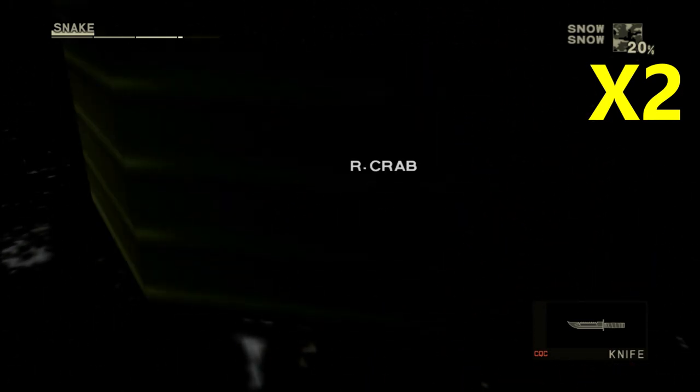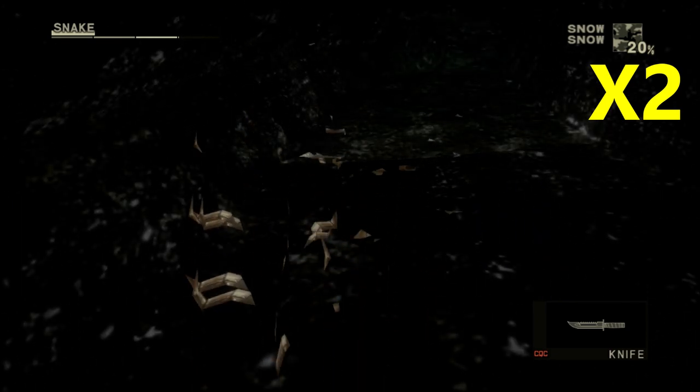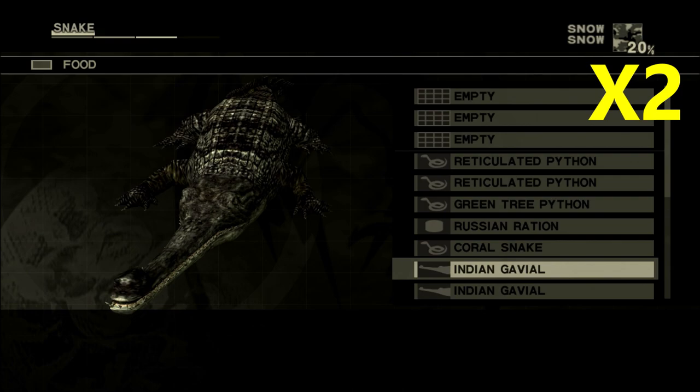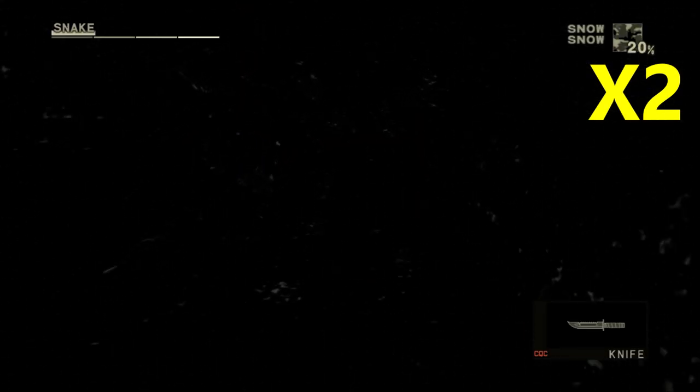When it comes to the shotgun, it's technically less effective than grenades to get rid of the Pain's hornet shield, because it takes 4 shotgun shots and only a single grenade. However, aiming the grenades can be rather tricky and you quickly run out, so I simply prefer to use the shotgun. For me that's a more reliable method, but maybe you prefer grenades.